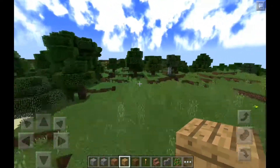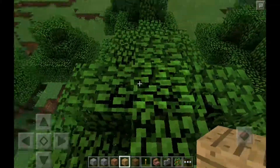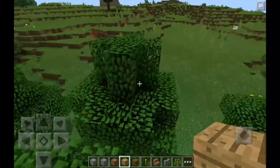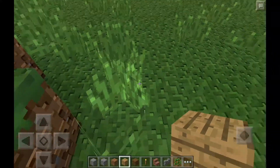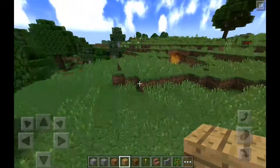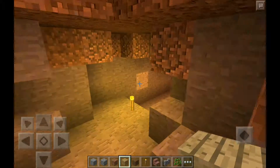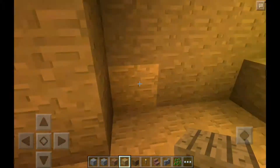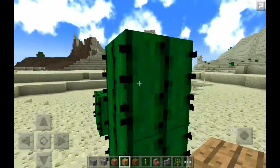The water just has a really nice ripple effect. I really like it. It's got your average waving leaves and grass that pretty much all shader packs have — you can see the grass down here is waving. And if you go into a cave, the lighting is really good. It feels very warm and cozy.